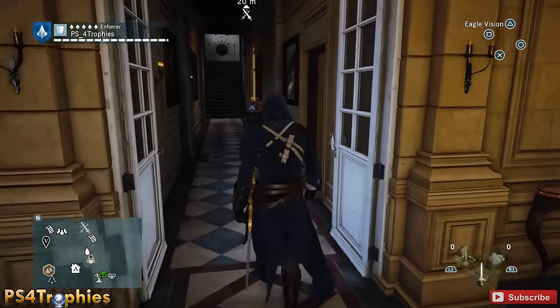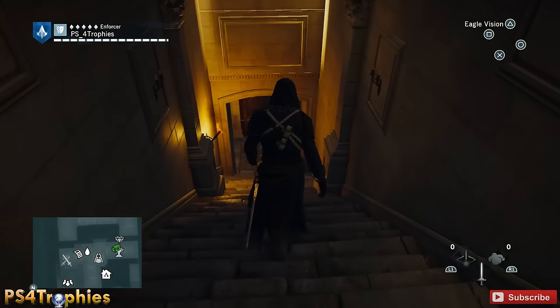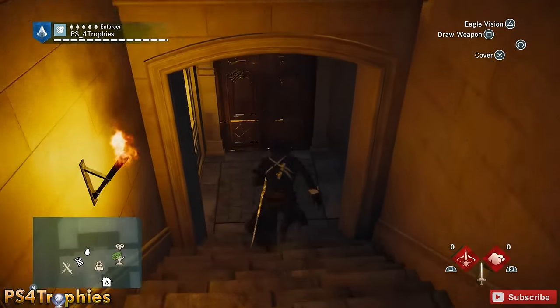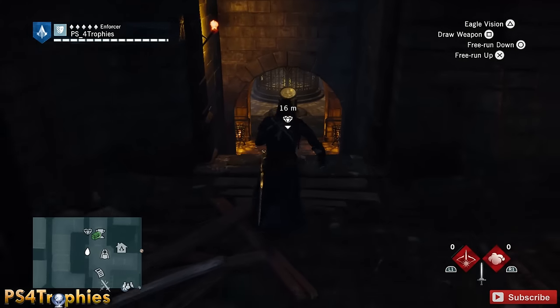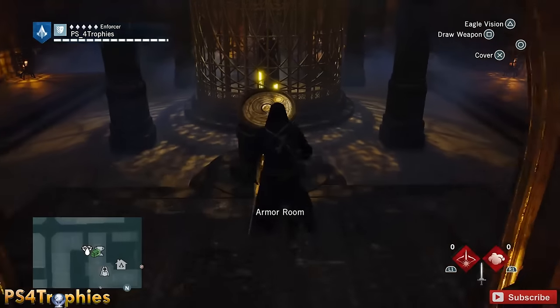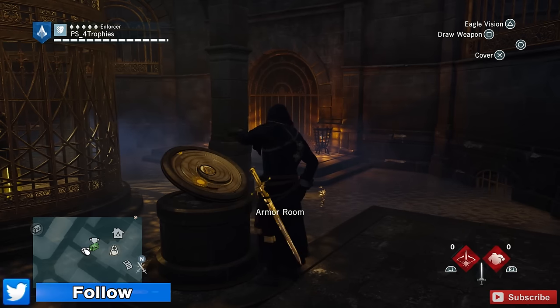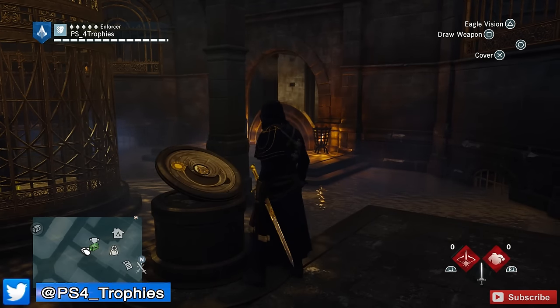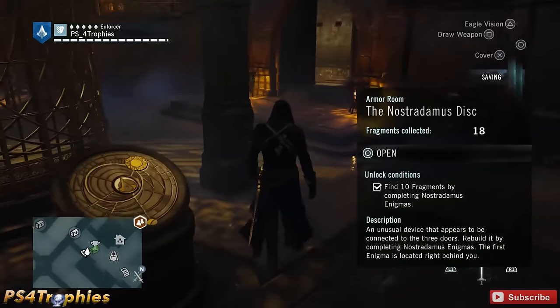Hey guys, Brian with PS4 Trophies, showing you how to unlock the medieval armor in Assassin's Creed Unity. This will earn you the 'From the Past' trophy. What you need to do is come down to the armor room and unlock the three doors by completing the Nostradamus Enigma side quests. Check my channel and the description — I can show you all the locations of all 18 of those quest items.